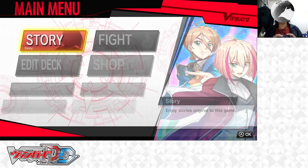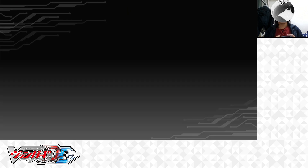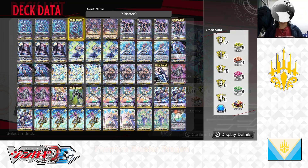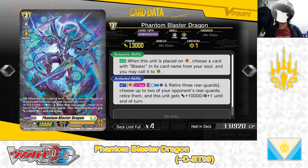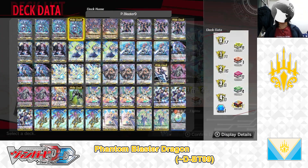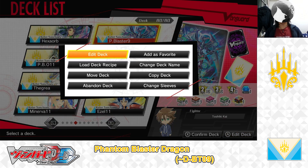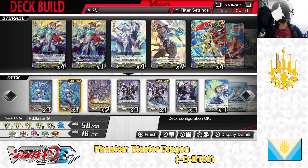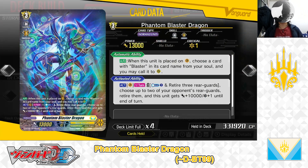Here we are in the main menu, up to the Edit Deck menu. In today's video, the Deck Profile I'm going to be making is a Keter Sanctuaries Phantom Blaster Dragon deck, from D Booster 9. Let's begin selecting the deck, entering the Edit Deck — and off we go! The deck I'm building is a Keter Sanctuaries Phantom Blaster Dragon deck made of cards only available up until D Booster 9.